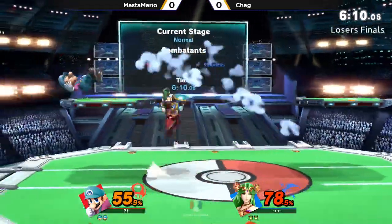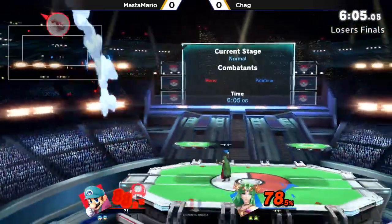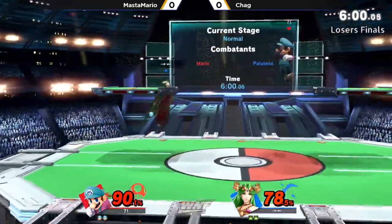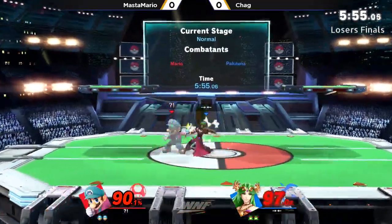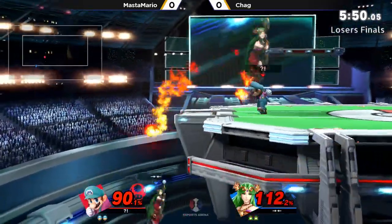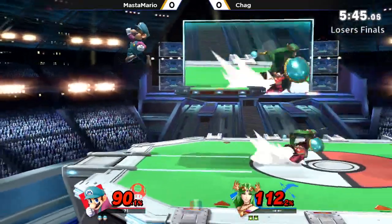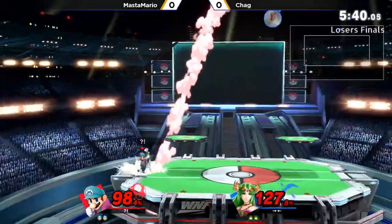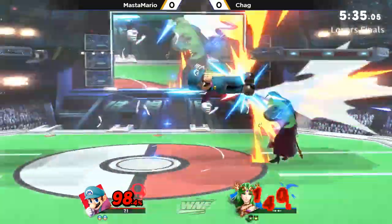Chag is just going to get the right thing and pretty much evening it back up. Here come the neutral airs. He's going to toss out the explosive flame — so much damage. Master Mario burning his double jump. Going to go unpunished though, landing on the stage. Getting the grab, throwing her off stage. Actually reading the neutral getup right there with the up smash. So scary. Another neutral air going to hit. That was so unfortunate. Close to the flame — if you miss it, you're between the two of them, just a dead zone.